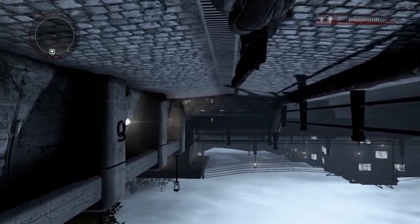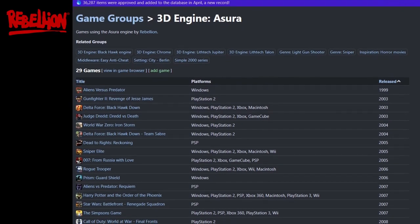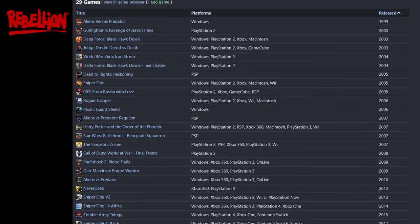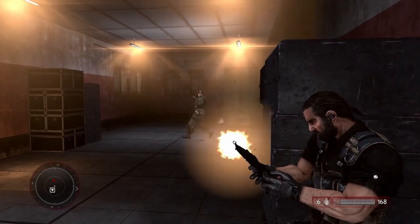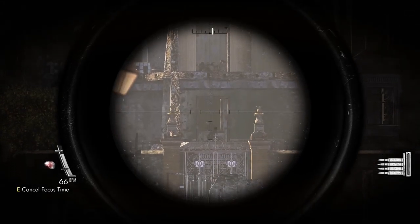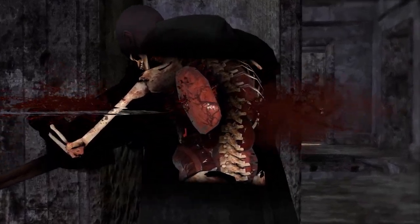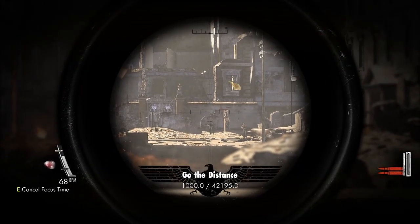As for why there are so many technical problems with this game? You can likely thank Rebellion using their proprietary Asura engine, a piece of tech they actually still use today and have used for pretty much everything major they've developed since almost the turn of the millennium. While it does the job well enough, it's never been an especially amazing engine, looking at best on par with whatever the current version of Unreal is, often with rougher edges. The biggest selling point for Asura is that Rebellion owns it, and as such, don't need to pay for licensing costs.